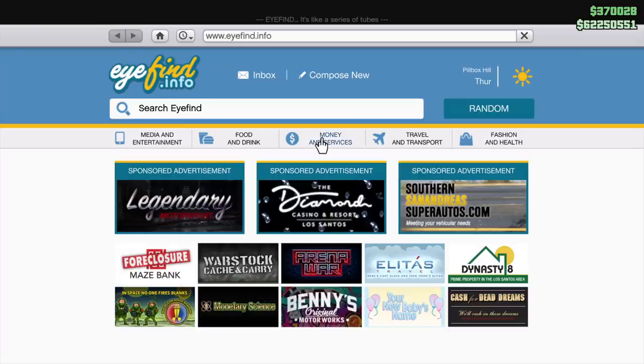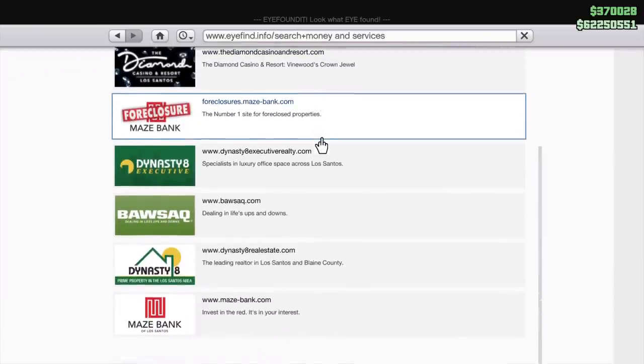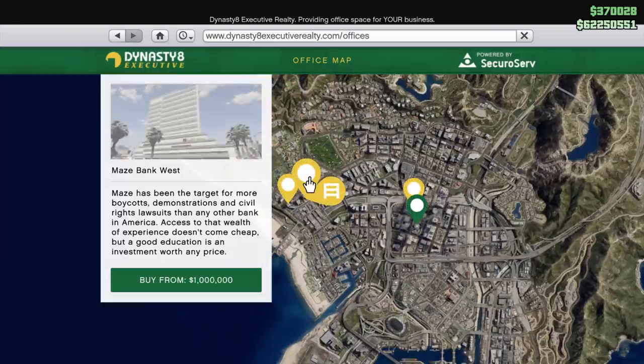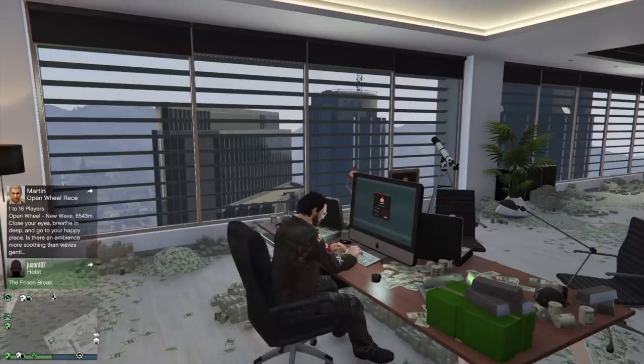Ladies and gentlemen, welcome to this quick guide showing you how you can make the most money in GTA Online this week from April 30th until May 6th. First up, Special Cargo is the name of the game because it is double money on it. So if you don't already own one, then a CEO office or a Special Cargo Warehouse might be worth the investment, depending on how much you're planning on playing this week.